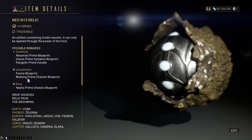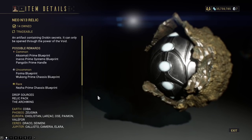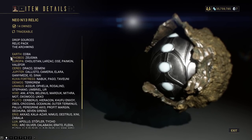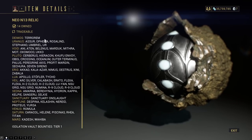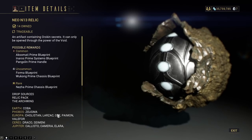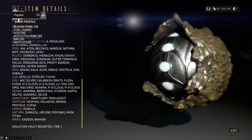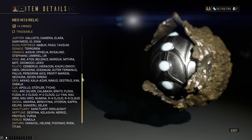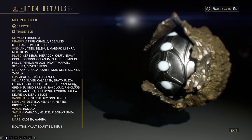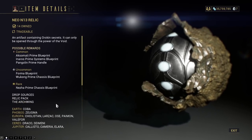Neo N13 right here will give you the Wukong Prime Chassis blueprint as an uncommon, and the rare is the Nakak Prime Chassis blueprint. This one drops in a lot of areas because it's a Neo, meaning more room for mid-level mission drop chances. I would say run high levels if you want, or mid-level — maps which are high-level have a faster chance of dropping the Neo Relic on first rotation. You can also just run Isovaults.